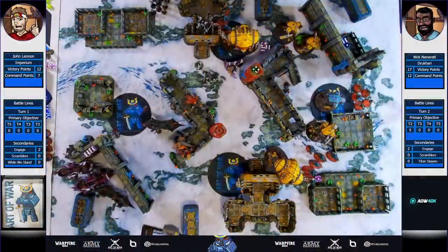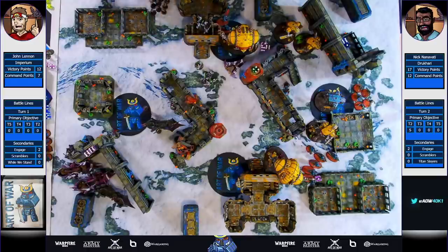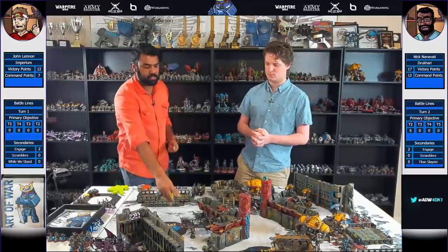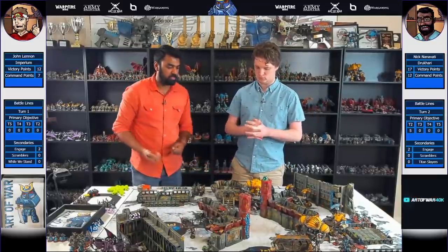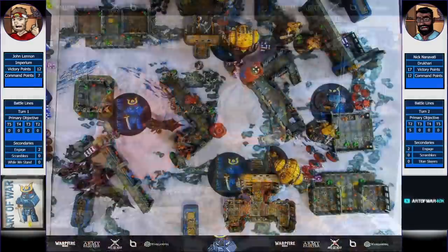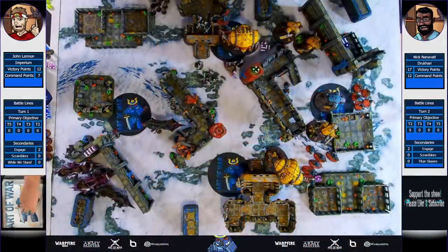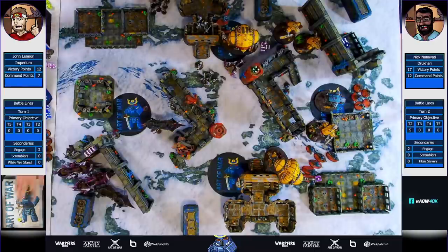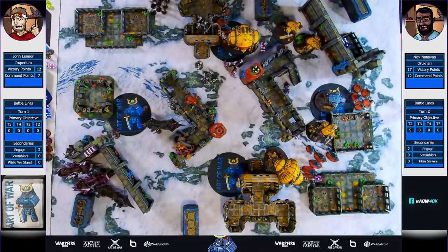Let's start with the shooting phase. I don't want to pump too many shots into this knight because I want to kill him with Drazar and the Incubi. Let's start with this little raider into the knight. I still have a four pinball - I get a free roll for Vect. Double two, still missed. Next raider - we'll try to do some nice chip damage here. One hit, one wound. Let's see if we can make an invuln. We don't. It's going to be a big sixer - down to eight wounds left on this arm.